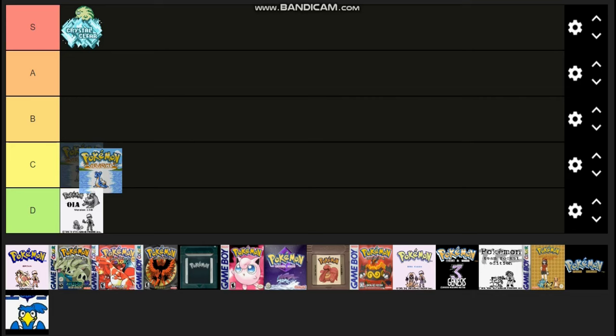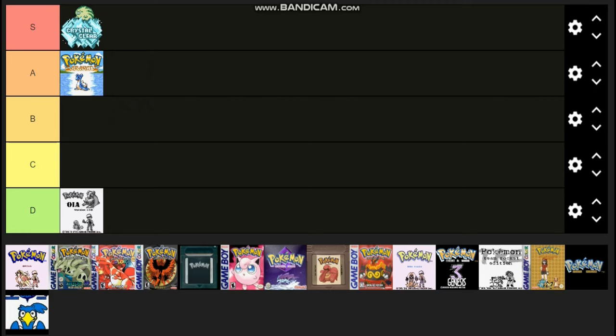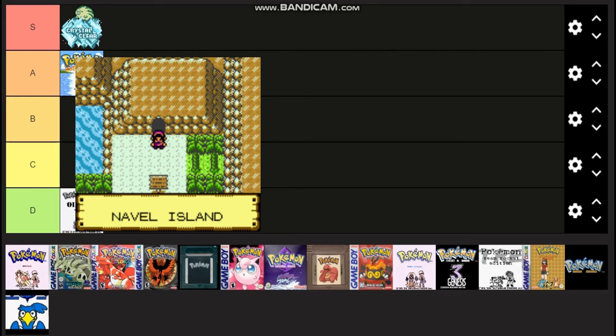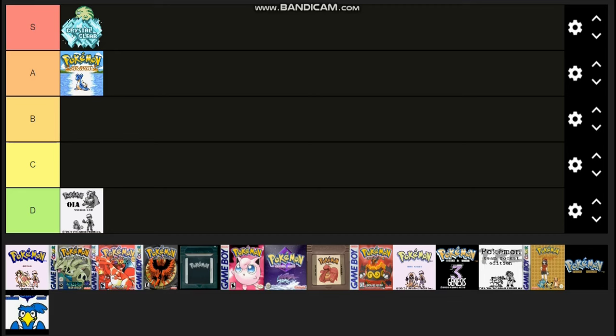Moving on to the next Orange Islands, which is the Crystal version of it. Pretty good, I'm not going to lie. I'm going to drop that in A tier. It's everything that this one should have been, except in Gen 2 graphics. It looks phenomenal — it's hard not to look phenomenal in the Gen 2 sprites. This is definitely everything that the Game Boy version should have been. That's the best one.